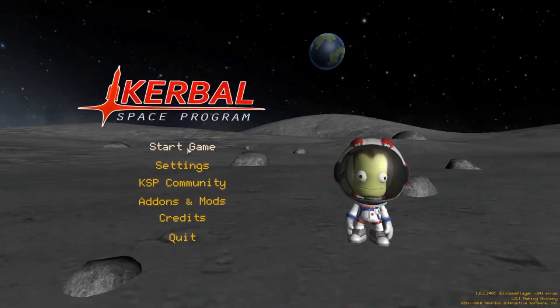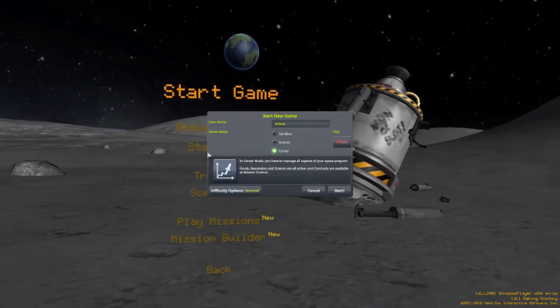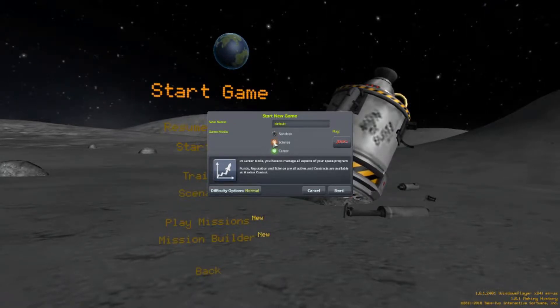We're going to go ahead and start the game and start a new game. The three options you have are going to be sandbox, science, and career. Most people either choose career or sandbox. Science isn't used as often anymore because it was built just before career came out. We're going to go with career mode — I find it helps you learn the system because it gives you missions to complete, and each mission will help you further your knowledge in the game.